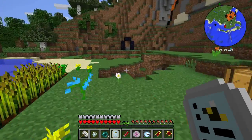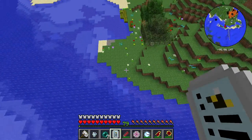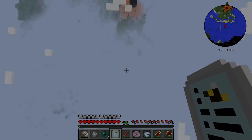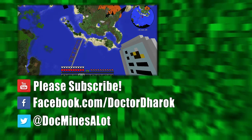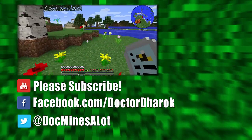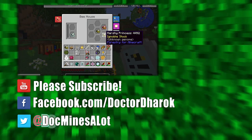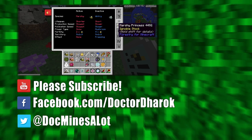Well guys, I did not achieve anything of note today other than going to The End and getting some ender bees, but that's just how it goes sometimes. Thanks for watching — if you liked what you saw, don't forget to subscribe and I will see you guys next time. Also, yes — the falling shoes. Let's get over some land and hold shift to fall. And hey, I got a marshy princess — that's cool! Thanks so much for watching, don't forget to follow me on Facebook or Twitter, and I'll catch you guys next time.